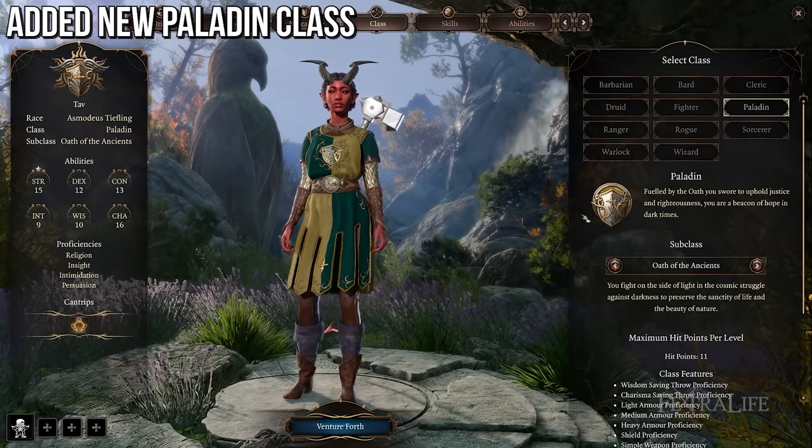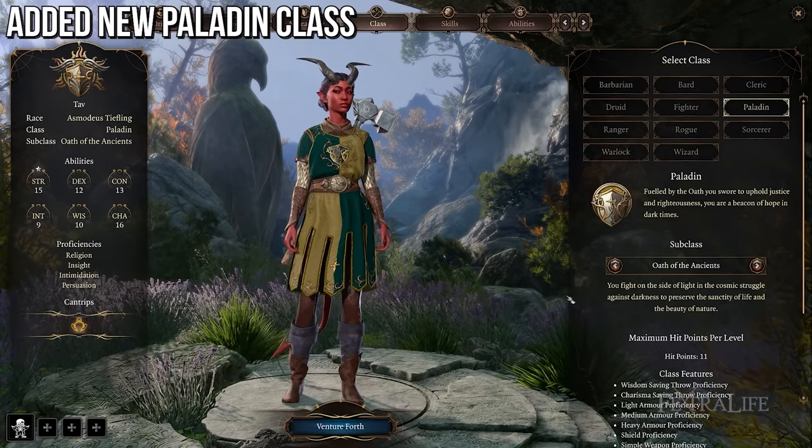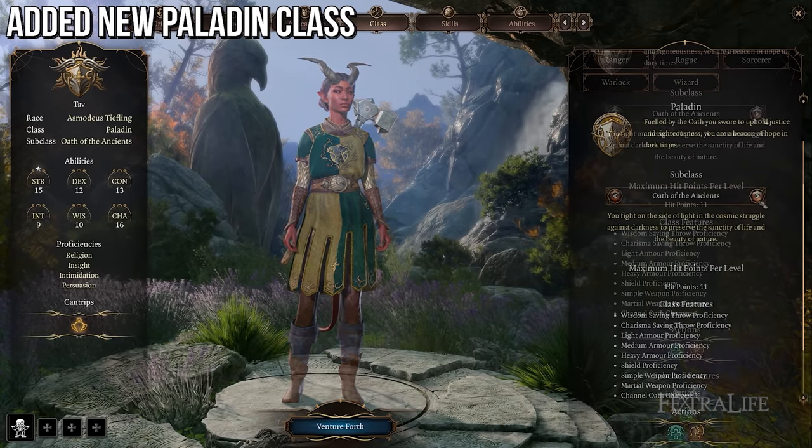On top of that, if you wanted a more compelling case to try this out again, Paladin has been added to the game along with three subclasses: Oath of the Ancients, Oath of Devotion, and of course the Oathbreaker subclass if you decide to break your Oath.